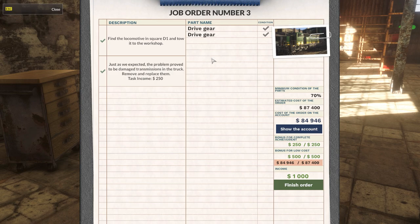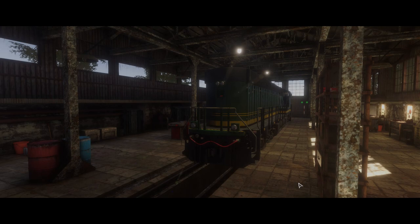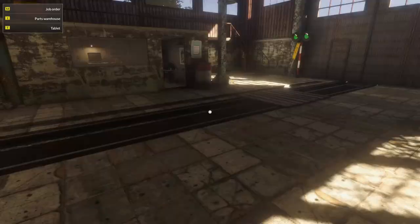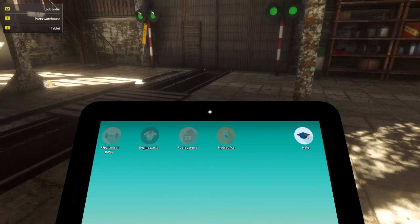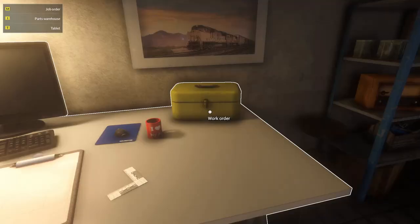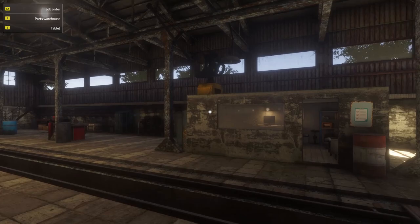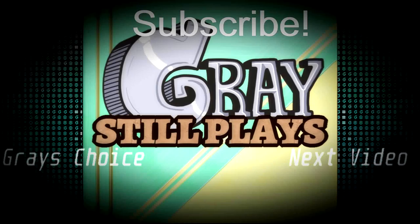The green locomotive of greatness pulls out. Summary of our work orders — we're slowly but surely coming up with some cash. We've got $2,700 to spend on improving the workshop. Next work order: the main railway station informed us that a locomotive pulling a passenger car has not arrived on time — we're going to have to check to see what happened, a thousand bucks for that one. Let me know if you're enjoying Train Mechanic Simulator 2017. Until the next time, stay foxy and much love.